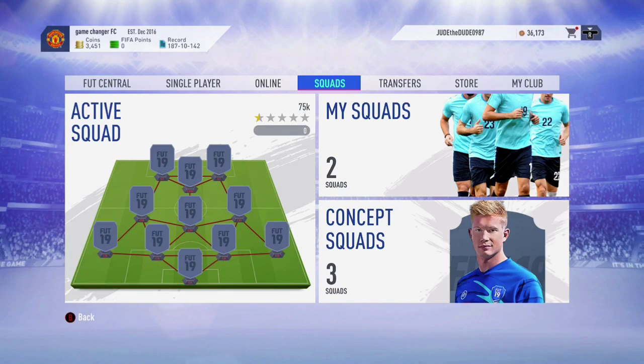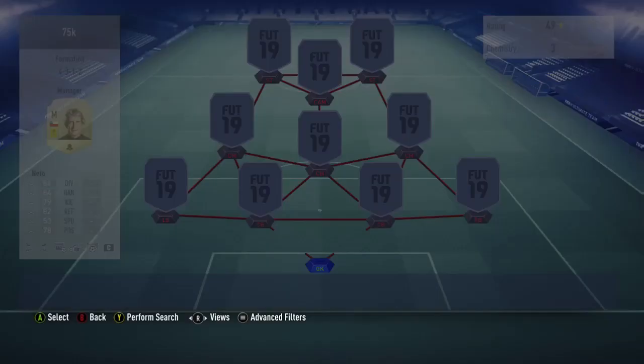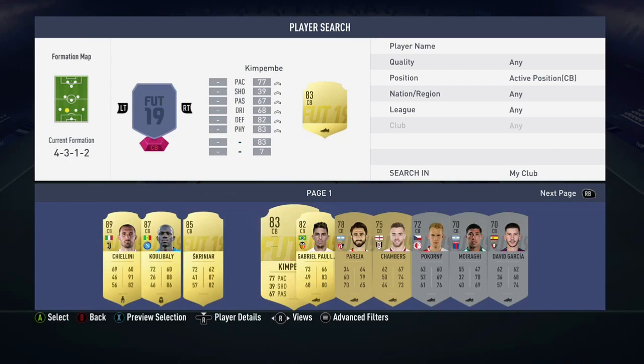We hop in now, formation 4-3-1-2, and in goal we have Neto — such a world-class keeper for Valencia this season and it shows in real life in FIFA.